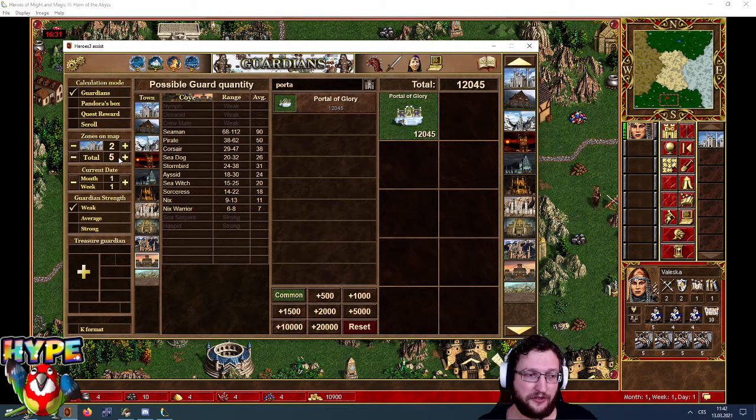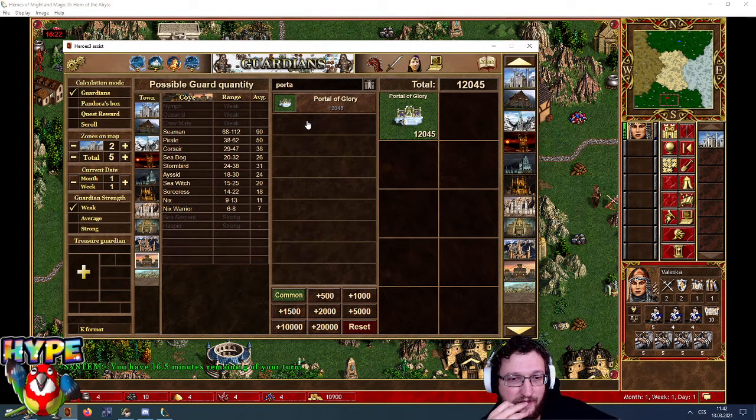You can read the map quite well, especially when you use this software. If the guards at the dwellings are really, really big, it could be one reason to call a restart. The second thing which affects the zone quantity is the Pandora box for units.